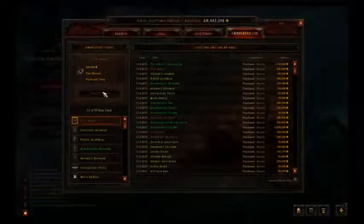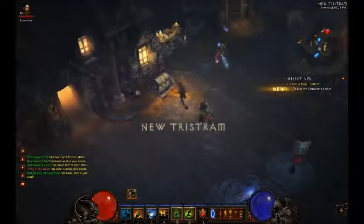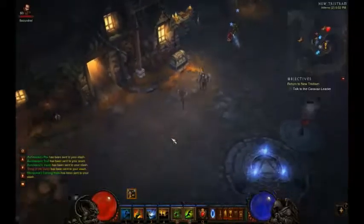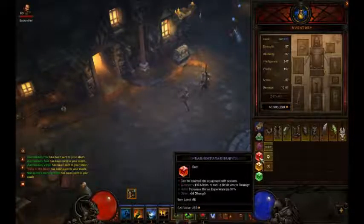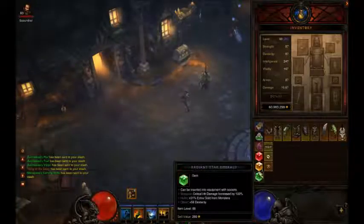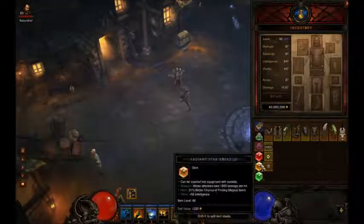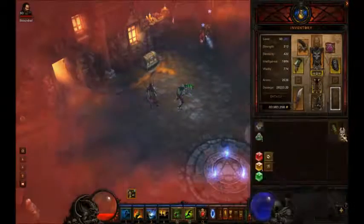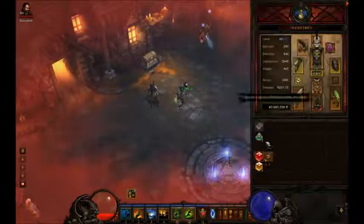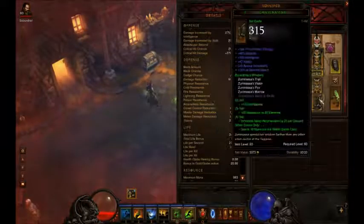I'm going to send this to the stash and get in the game and put the gear on. All right, I sent all the gear to my stash — it's all right here. This is all the gear we just bought. I'm going to put it in my bags and put it on. I actually have star gems, which a lot of you probably don't, so the damage and health I have will probably be a little bit lower for you guys, considering you may not have radiant stars like I do.